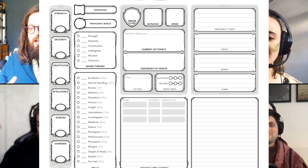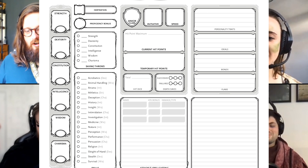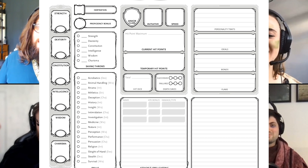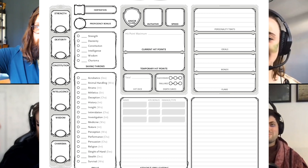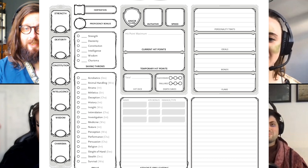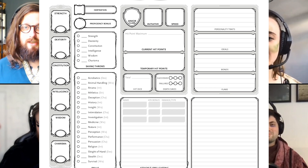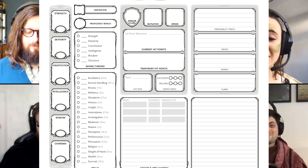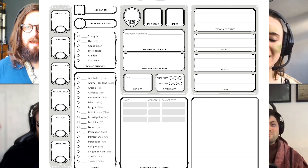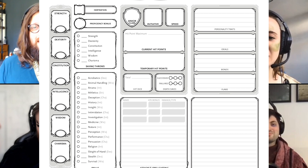Every character sheet has some core stats. These are Strength, Dexterity, Constitution, Intelligence, Wisdom, and Charisma. Strength governs the hitting and lifting of things; Dexterity covers being agile and the fine manipulation of objects; Constitution affects your health and your ability to resist things like poison or fatigue; Intelligence is for analysing information; Wisdom is about common sense and perception; and Charisma is the ability to influence others, whether through persuasion, intimidation, or any other social means. Every character has a score in each of these categories, referred to as ability scores.